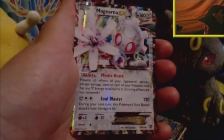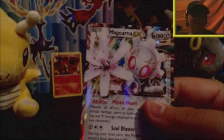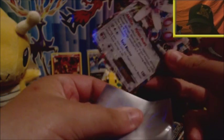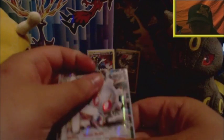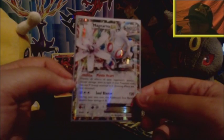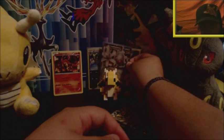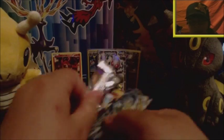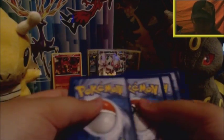Our first EX of this part is a Magearna EX. Strange that a Pokémon that's not even released yet — a 7th gen Pokémon — is in a 6th gen set, but I genuinely love Magearna and can't wait to access it in Sun and Moon. I really adore the full art version of this card. I think it's such a beautiful and very creative Pokémon. I'm not sure if I'll be playing it — I need to have a better look at it — but it's just a really cool EX.